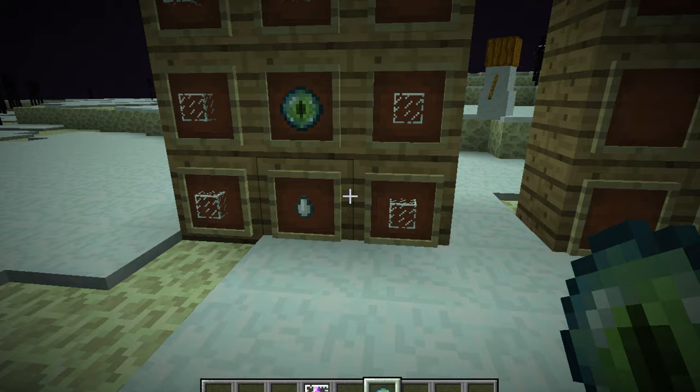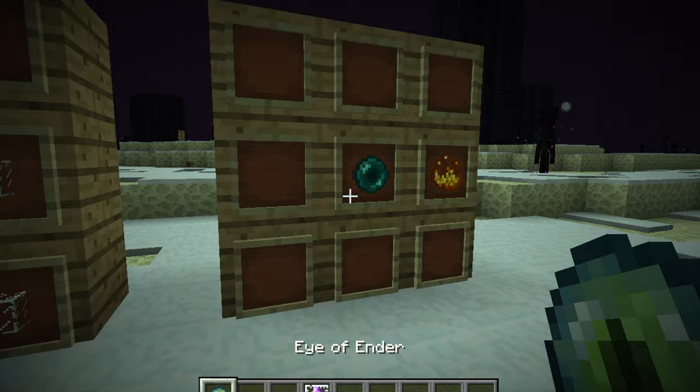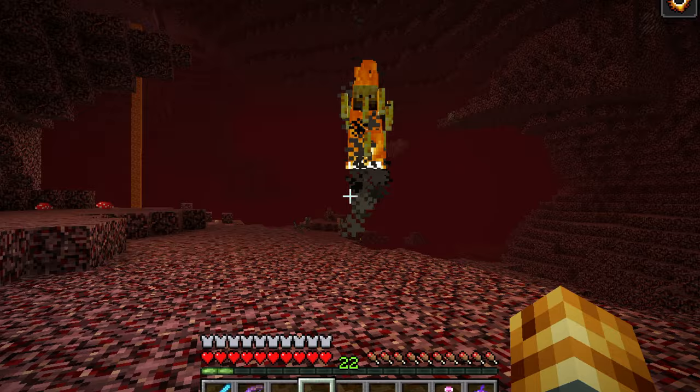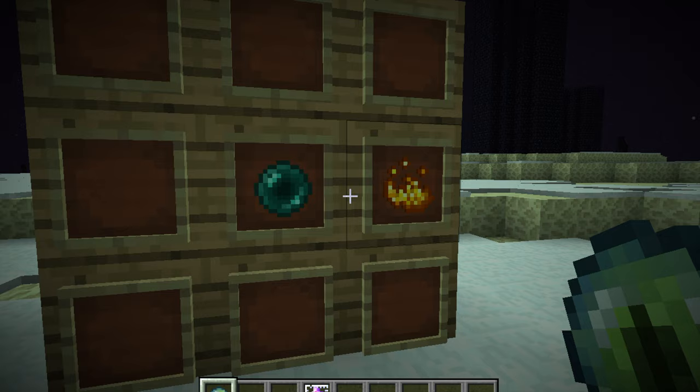To get the ghast tear you have to kill a ghast in the Nether, and to get an ender eye you have to get an ender pearl by killing endermen, and then blaze powder by killing a blaze. Then you combine these two to make an ender eye.